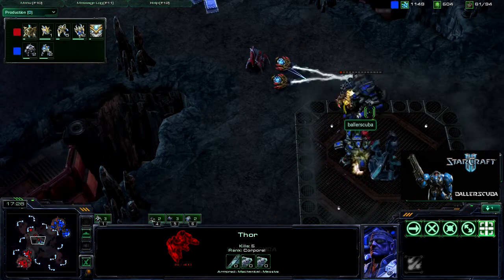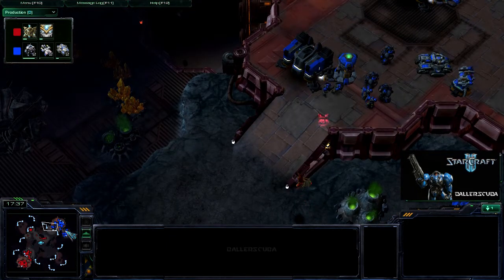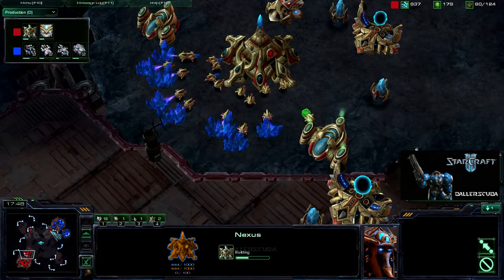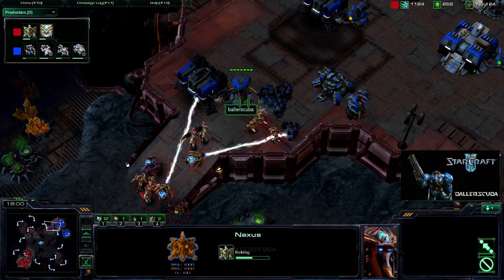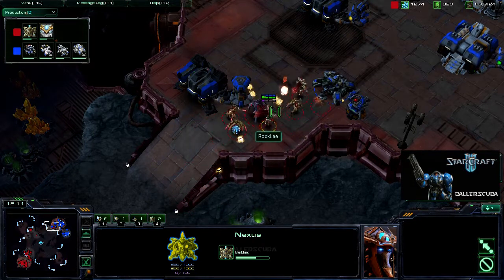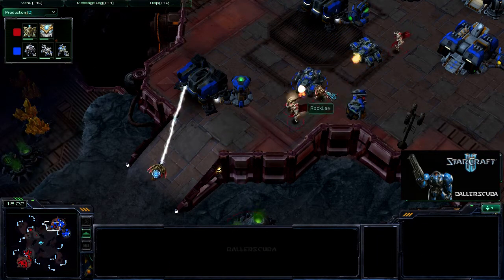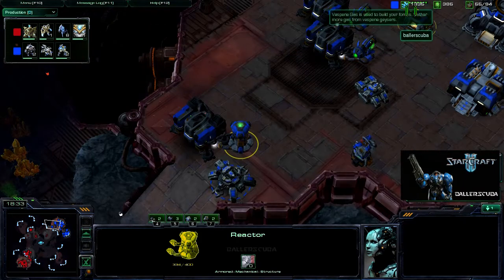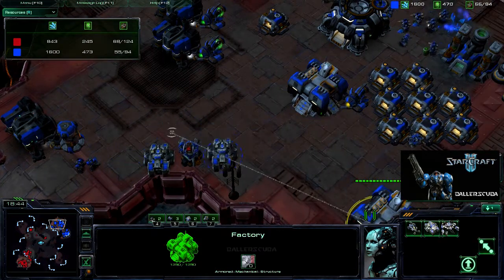I think it's because I've been watching replays of the single player. The Thors do a lot of damage to ground units in single player, but they don't do nearly as much here. And now all I have left are siege tanks. They're going to take out everything he's got eventually. He is forced to run off. I still have a ton of minerals and gas — so much more than he does. I'm just not spending it well. That Thor going down did cost me.